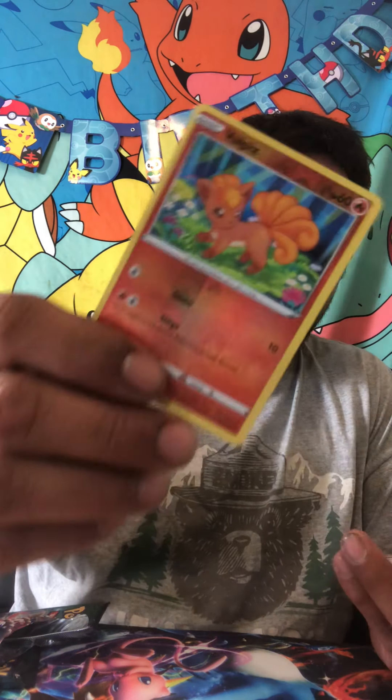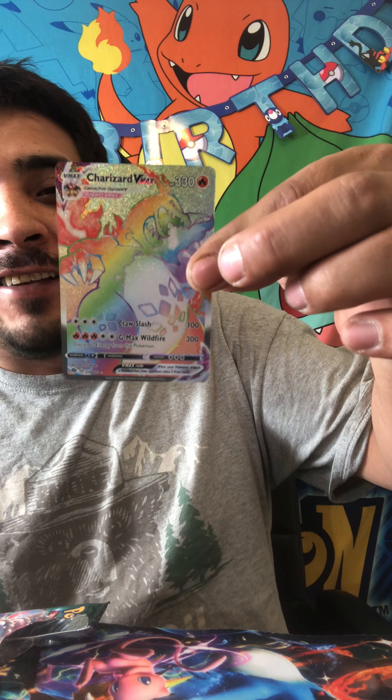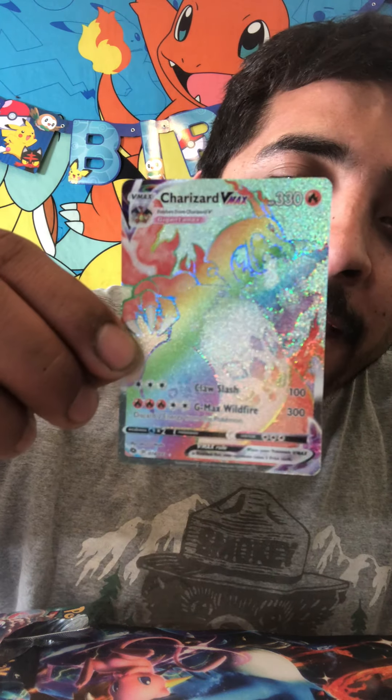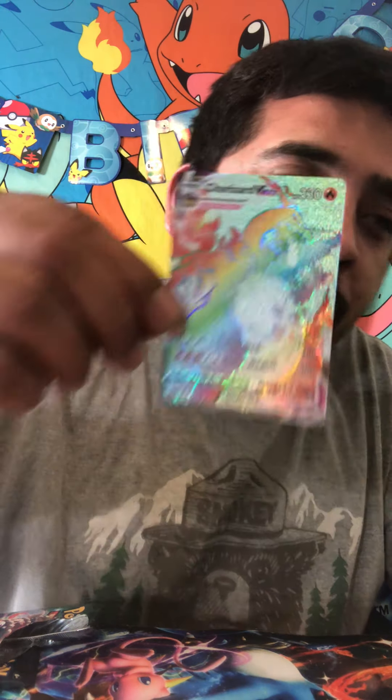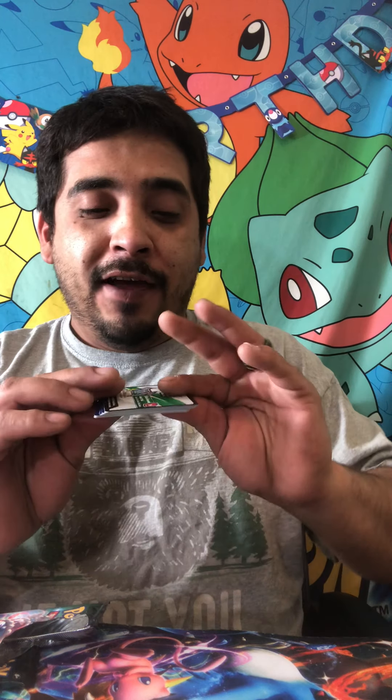Psychic energy, Sonia, Sharpedo, Pierce, Swablu, Silcoon, Weedle, Galarian Zigzagoon, Rockruff. Reverse holo is going to be a Vulpix. Oh my god, guys — WOO! WOO WOO WOO! Come on Charizard, baby! WOO! Now that's not THE Charizard, but I will take it, baby — I will take it! WOO! I need a sleeve — give me a sleeve, please. One down, baby — two... one to go!